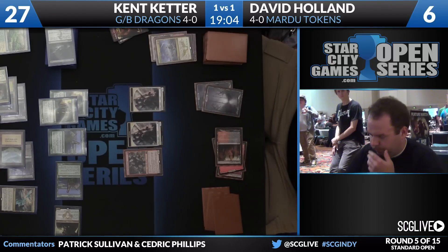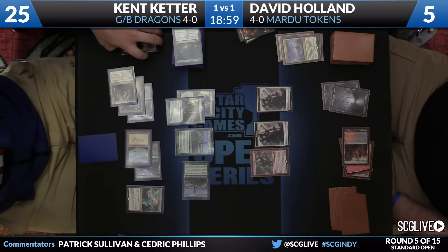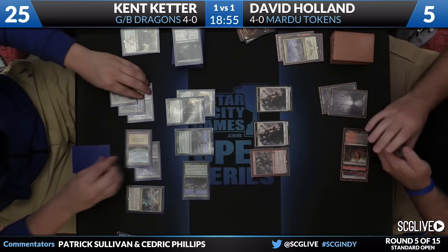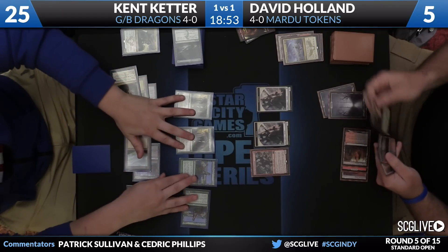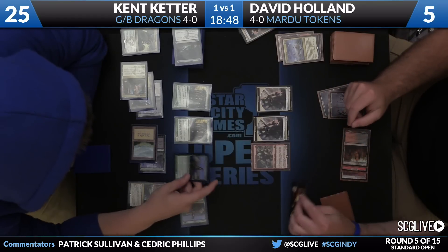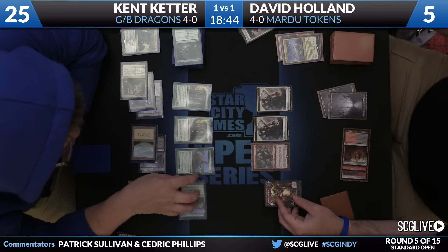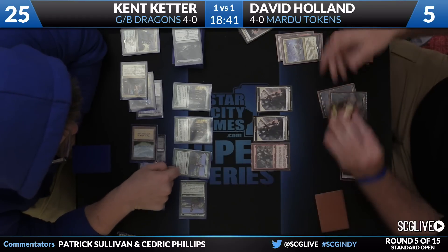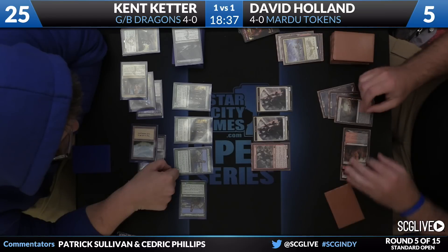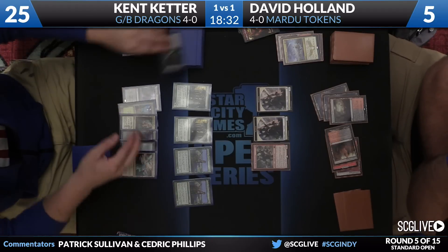You can see David is kind of shrugging his shoulders saying 'I've got to cast this Crackling Doom,' but it doesn't really amount to much long term. And also his hands are tied — he has to cast it now because of the text on Dragonlord Dromoka. He can't wait until Kent's turn because Dromoka doesn't let you do that. He gets a Goblin token, but Kent is already grabbing at his Courser. There's your block — see you later. There's a Bloodstained Mire; pass the turn back to Keter.